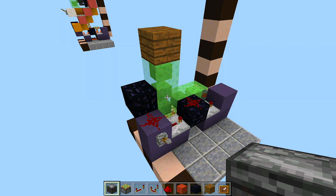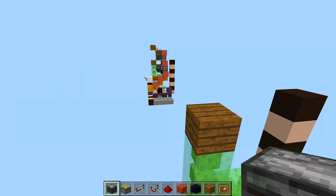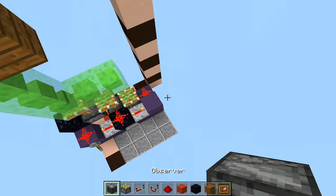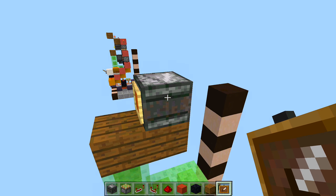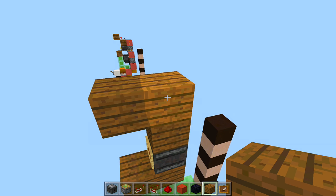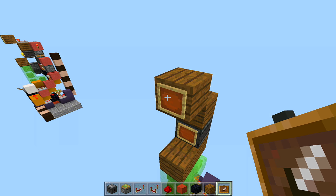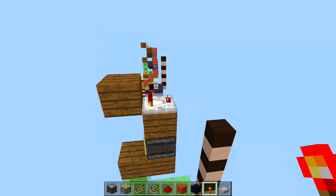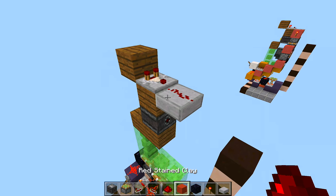Next we're going to do the inputs for the item frames and part of the clock. Flip down your lever so it is fully extended and flush to your floor. Come right behind this block with another block of choice for your clock and place an observer block facing backwards towards the back of the build. Take out an item frame and place it off that observer block. Place another block of choice for your clock right above the observer block, another one above that, one to the left, and make sure you break the block right here. Place an item frame off the front — this is where your clock goes — then place a redstone comparator coming out of that block.